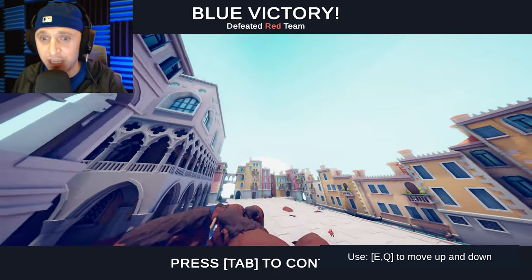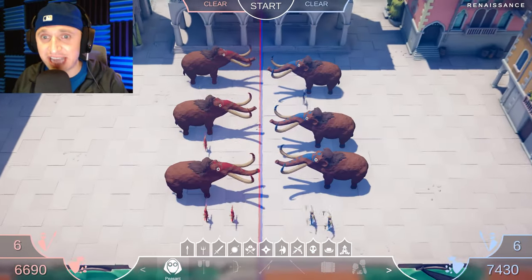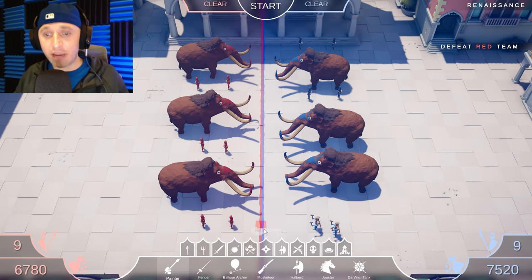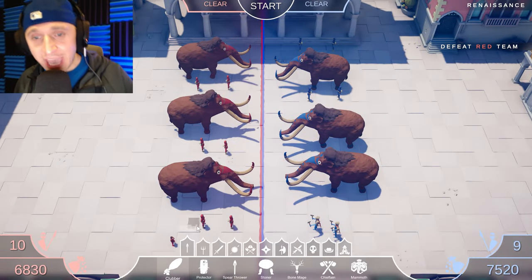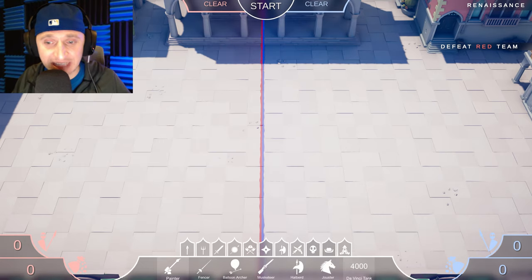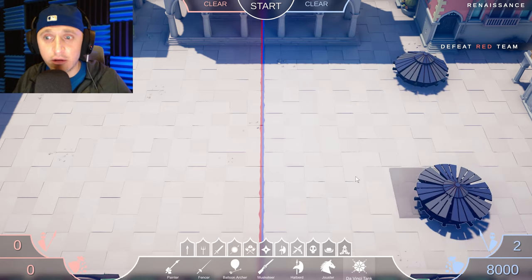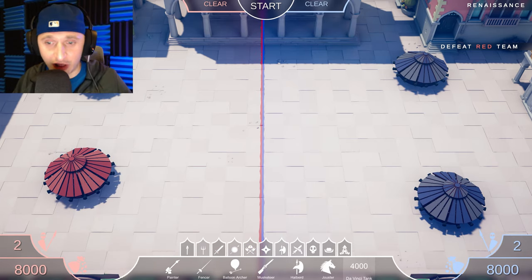Use E and Q to move up and down — good to know. Let's hit that tab button and get started again. Since we are on a Renaissance map, why are we not using Renaissance stuff? I was using tribal stuff — not good! Let's set up a proper Renaissance battle. Let's get a couple of Da Vinci tanks set up. The Da Vinci looks absolutely sweet — what kind of a tank is that? Let's get some jousters out in the front — how about three of them.